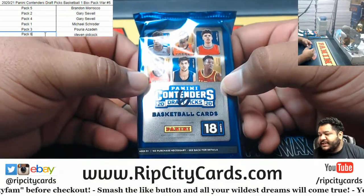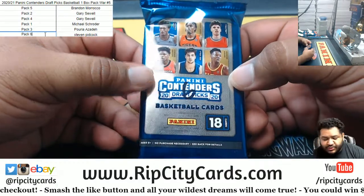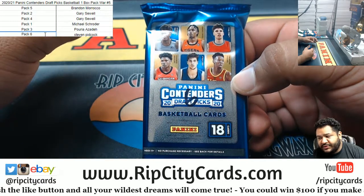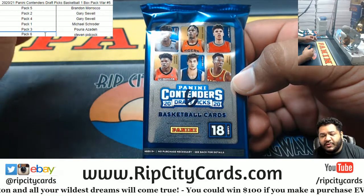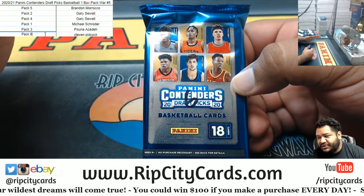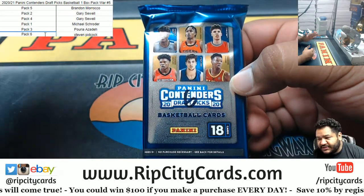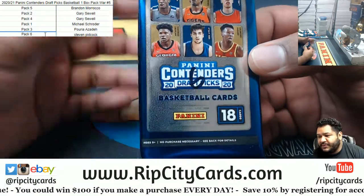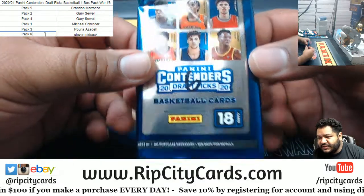Lowest number card gets a spot in the next break. The way it works is this: I add the left side number and the right side number to determine the lowest number card. So for example, the 1 of 1 — if you pull a 1 of 1 card, 1 plus 1 equals 2, that is the absolute lowest number you could possibly get. I combine both the left and the right side number to determine the true lowest number card. You do get to keep your pack. Lowest number card wins a spot in the next break.